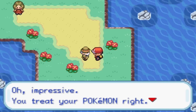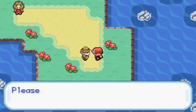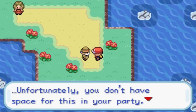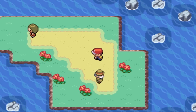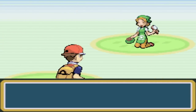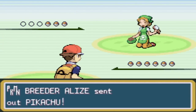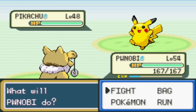Oh, impressive. You treat your Pokemon right. I think you can be entrusted with this - I'd like you to have this. Unfortunately, you don't have space for this in your party. You'd better come back another time. I think he has a Togepi egg. This is an excellent environment? You mean this giant plot of land with nothing on it? This is a terrible place for raising Pokemon! There's nothing over here! What a useless trainer.